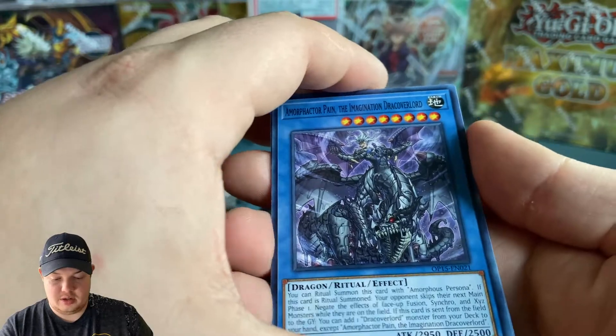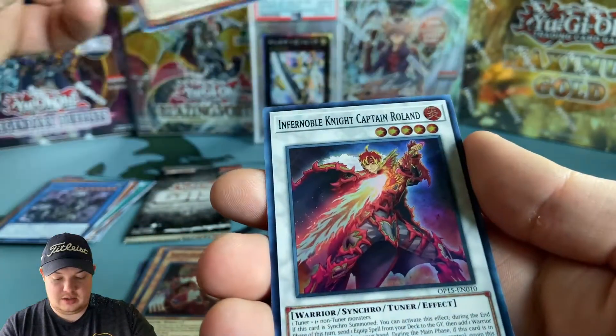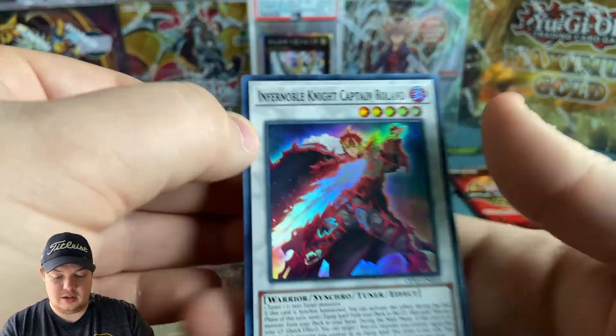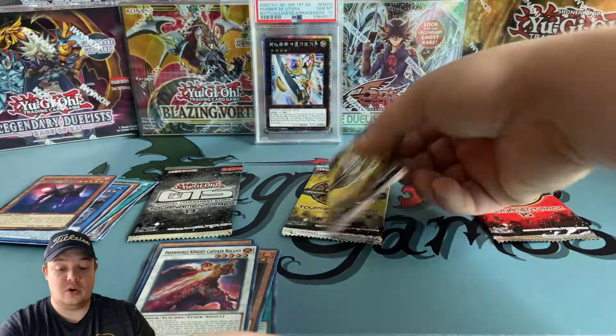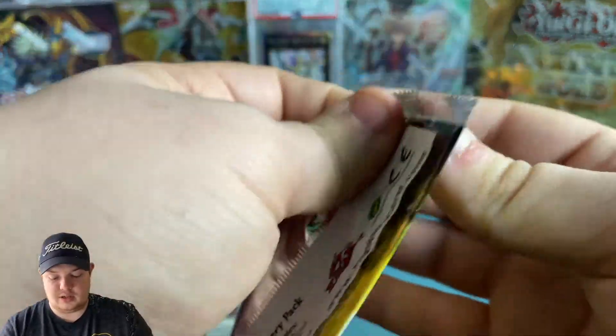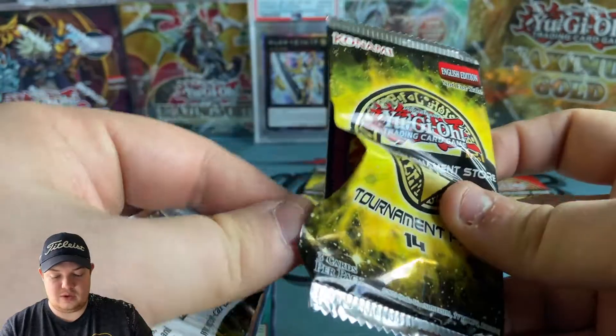All right, here we go guys. We got Infernoble Knight Captain Roland - this is actually a really good card for the Infernoble Knight strategy. Alright guys, pack 14, come on.